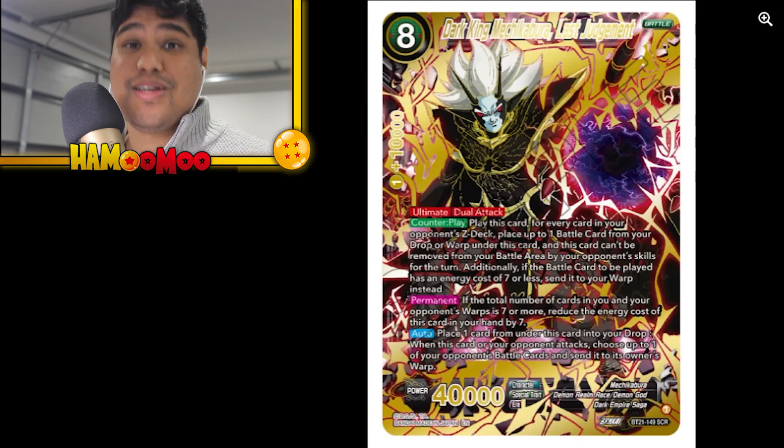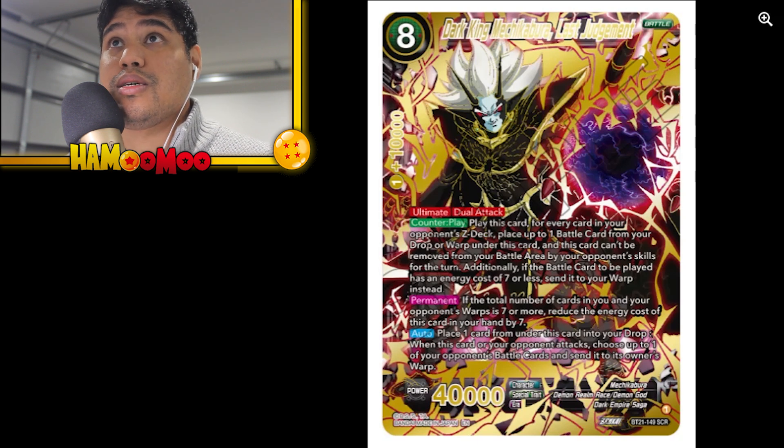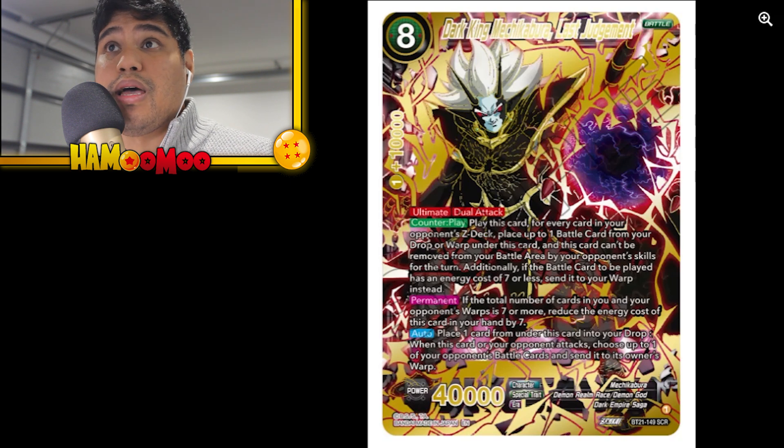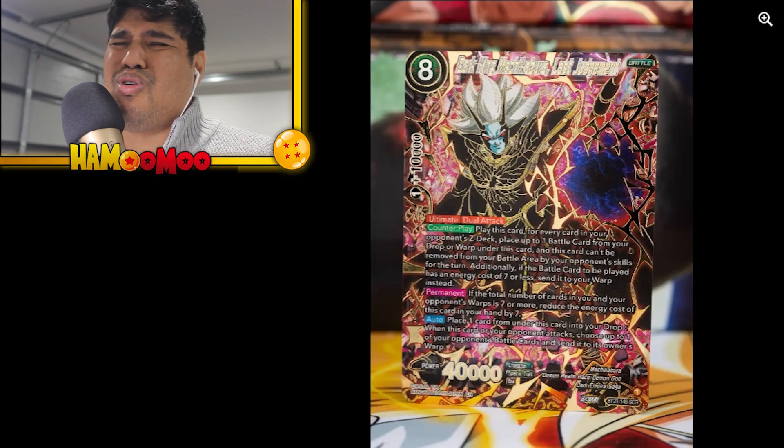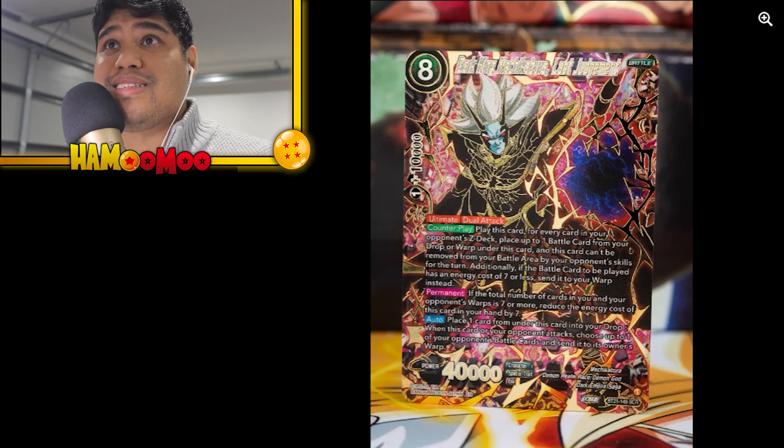And here it is — this is what I woke up to. It's the Dark King Mechikabura Last Judgment, the second secret rare to be released. Play this card for every card in your opponent's Z deck — essentially for one, because people usually have seven in a Z deck. If the total number of cards in you and your opponent's warps is seven or more, reduce the energy cost. Play one card from under this card into your drop when this card or your opponent attacks, choose up to two opponent's battle cards and send to their warp. Dual attack. You can technically kill this card quickly but the artwork looks insane.